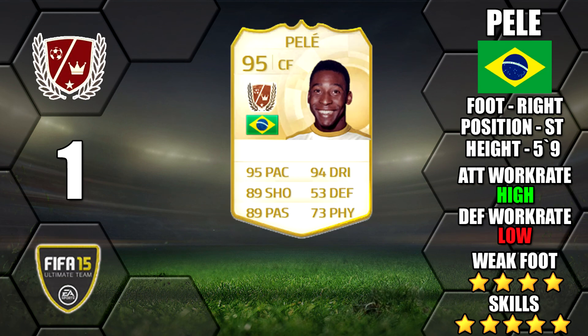And finally, arguably the greatest ever footballer, Brazilian legend Pelé. He's got his high/low work rates and 4 star weak foot. The only real standout negative to Pelé is that he is a legend rated 95 and he doesn't come up that often, so hardly any of us are going to be lucky enough to get the chance to use him.